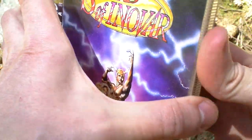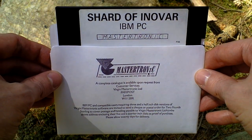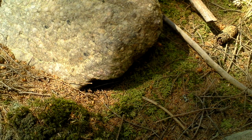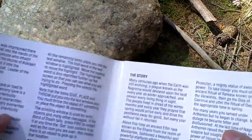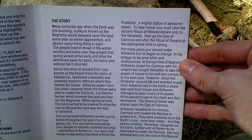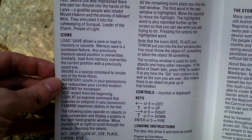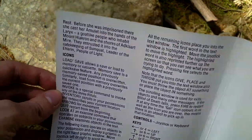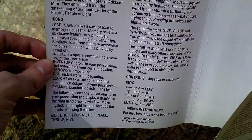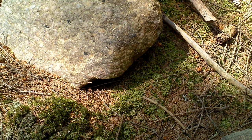Inside this jewel case, first of all there is the game itself on one five-and-a-quarter inch disc, and then there is a manual. You can see the story of how it all began, the story continues, and there are some controls written here. That is all that was part of this jewel case release.